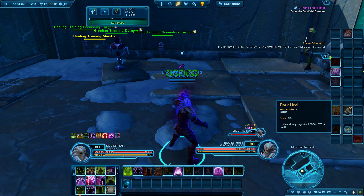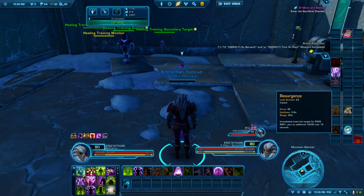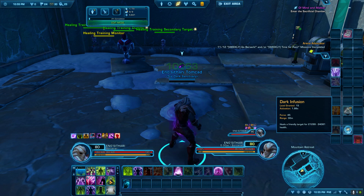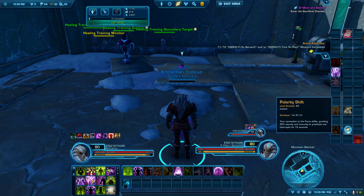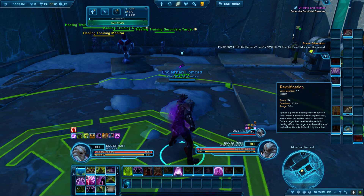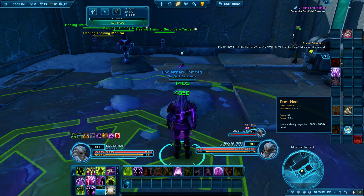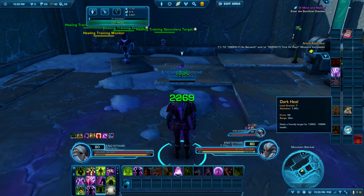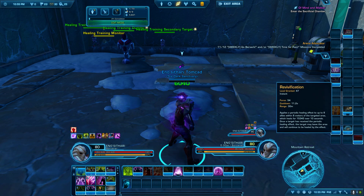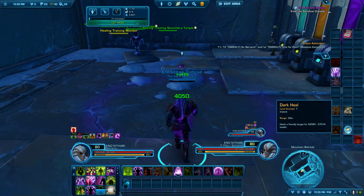Dark Heal is your absolute worst heal. If you're using Dark Heal it better be glowing — if it is not glowing, do not touch it. Two things will make it glow: Dark Infusion will make it glow for certain, and Revivification will make it glow, but only if propped and only every so often. So only use Dark Heal when you can make it glow — and when it is glowing, it becomes a very good heal.